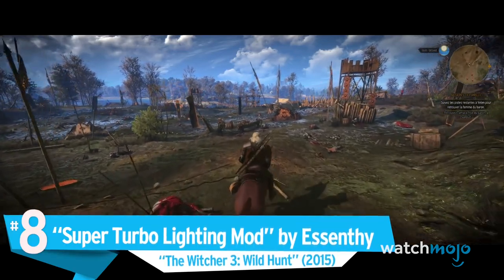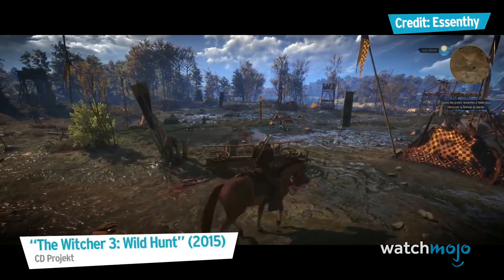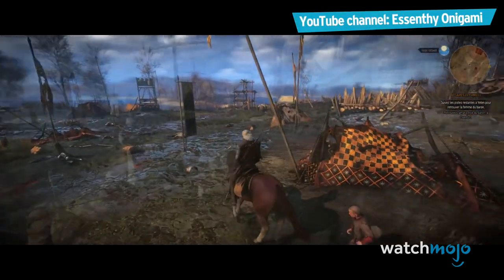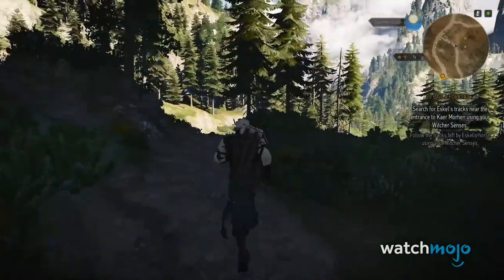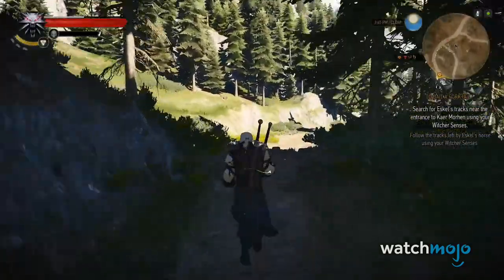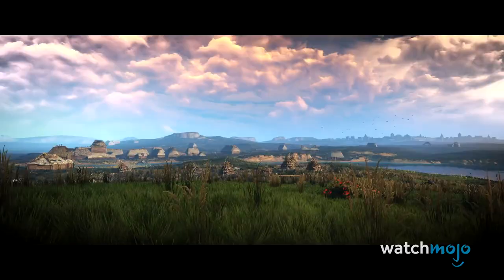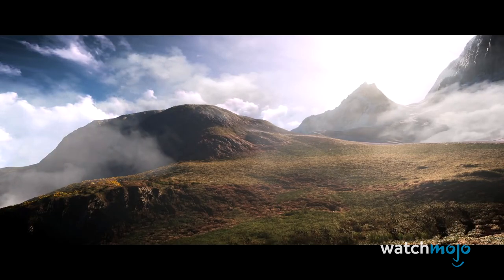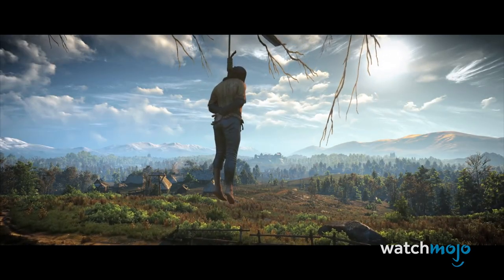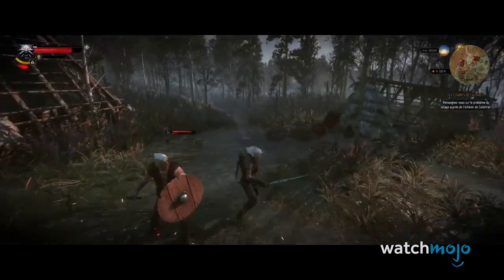Number 8: Super Turbo Lighting Mod by Asenthe, The Witcher 3: Wild Hunt. Controversy around a suspected graphical downgrade plagued The Witcher 3 upon its release, with many fans quick to point out that not even the PC version could hold its own against early trailers released pre-2014. This lighting mod aims to restore Witcher 3 to its pre-downgraded glory, fixing fog and atmospheric effects in cutscenes and in the Skellige Isles, as well as overhauling the lighting. The result is a much brighter and more beautiful version of the continent that only tweaks existing settings, not adding or removing any large files that might make the game too hard to run.